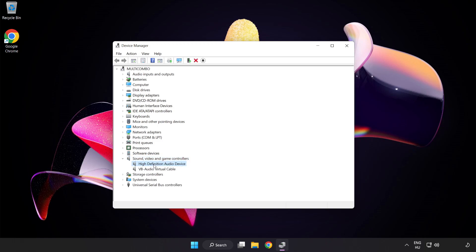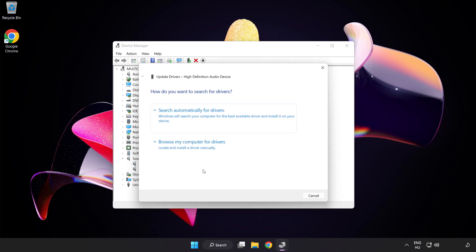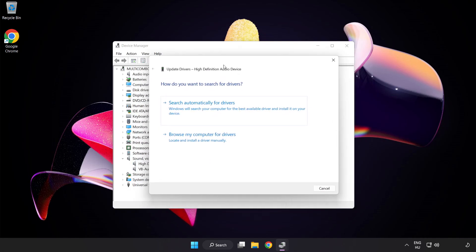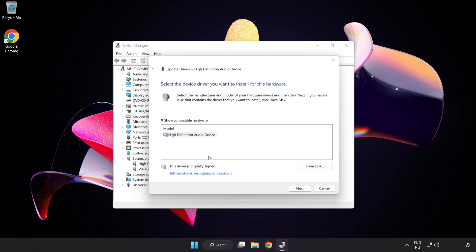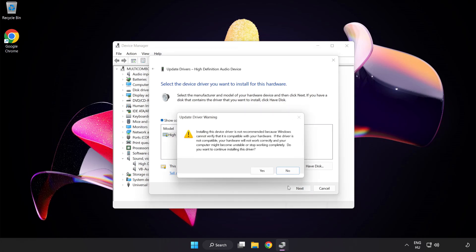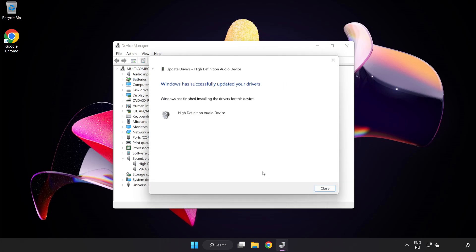Right-click your used audio device and select Update Driver. Click Browse My Computer for Drivers, then let me pick from a list of available drivers on my computer. Click your used audio device and click Next. Click Yes, then Close.